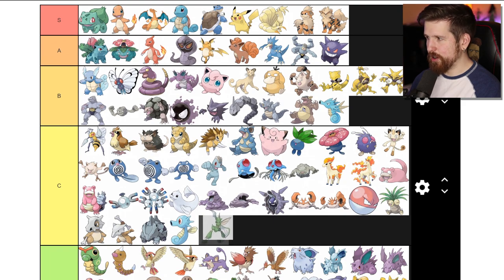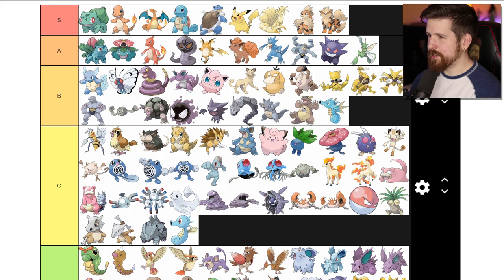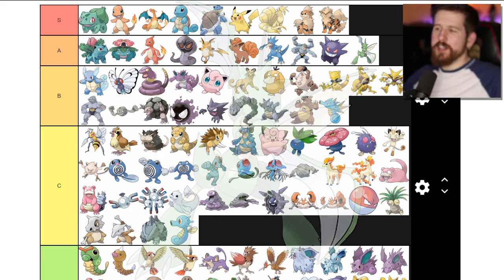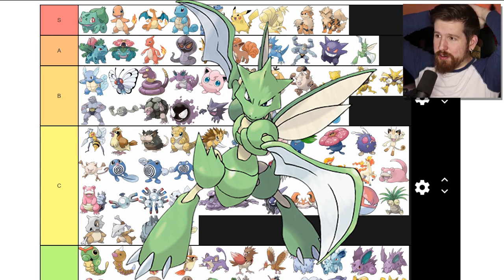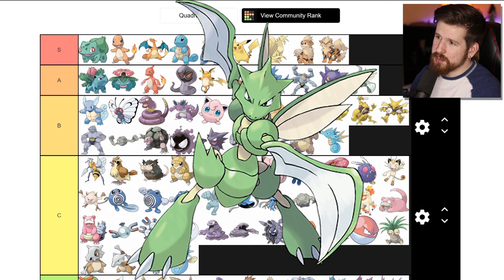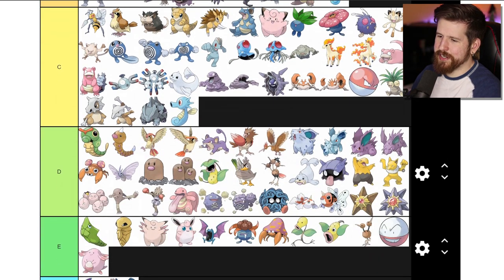Scyther - right here, our old pal Scyther. Firmly in A tier where it belongs. Scyther is one of the Pokemon I like in gen 1 that doesn't evolve - it does evolve later, but not in gen 1. Still A tier - come on, who doesn't like Scyther?